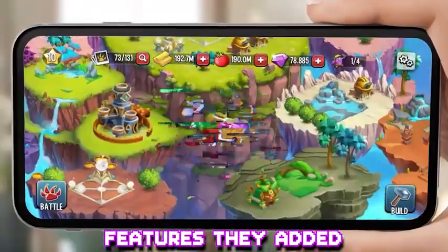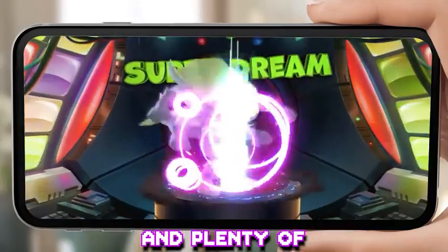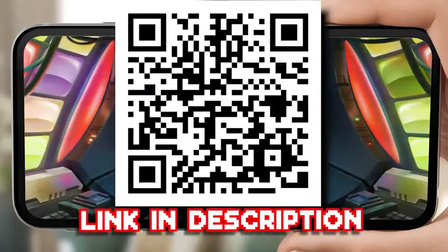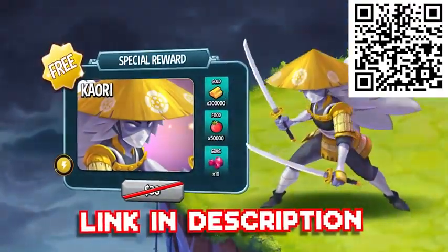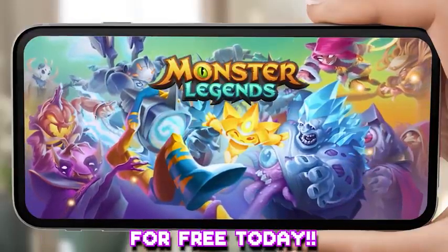One of the really cool features is the YouTuber Island, where you can find this guy and plenty of your other favourite YouTubers' monsters. If you download the game using my link in the description or the QR code on screen right now, you'll get access to a free special starter pack of 50,000 food, 300,000 gold, 10 gems, and the epic monster Kauri. So what are you waiting for? Go download Monster Legends for free today.